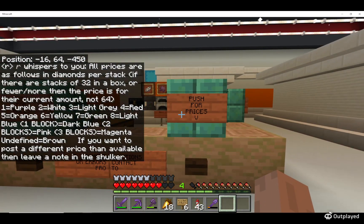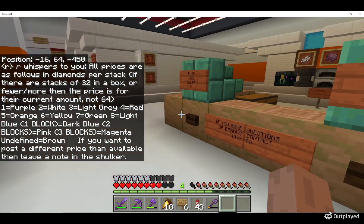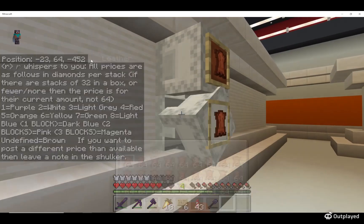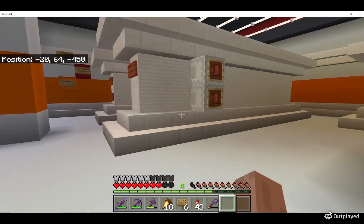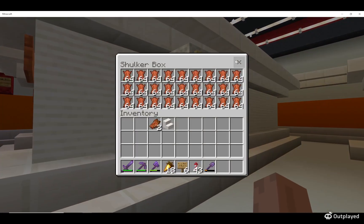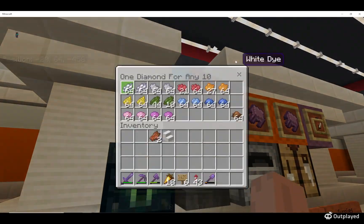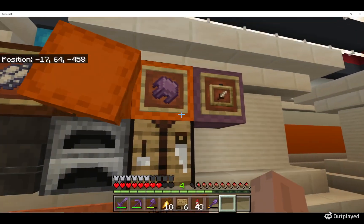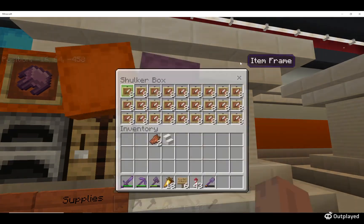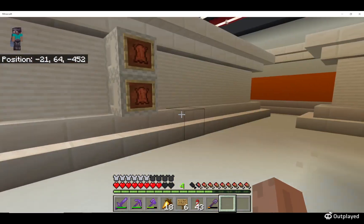On the left right there, regular is purple — it's one. Diet white means it's worth two diamonds per stack, so this one is worth two diamonds per stack. Anyone can sell anything in here. You should name the Shulker box your own name so that you know what it is.